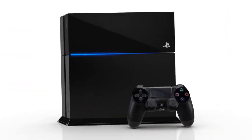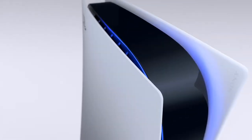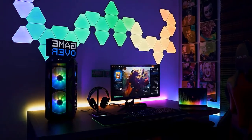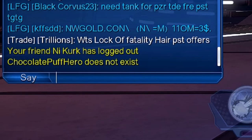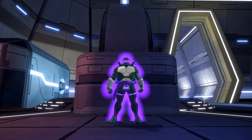Since DCUO became cross-platform, you can now play with your friends on PlayStation. But let's say you are on the USPC server and your friend downloads the game on his PlayStation, but when you go to add each other you can't, because it says that player doesn't exist. That's because your friend on PlayStation isn't on the same server as you are.